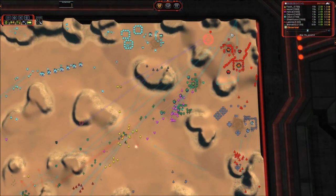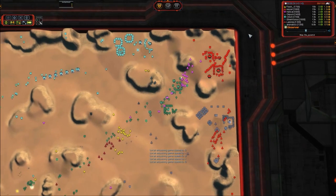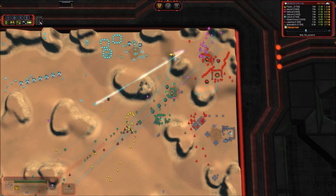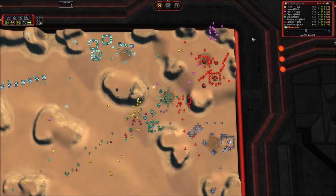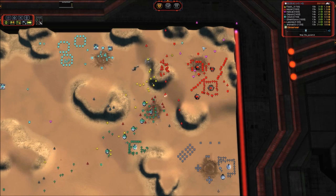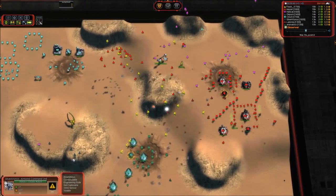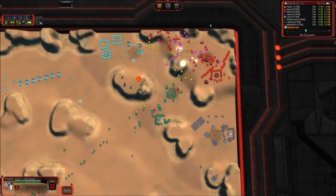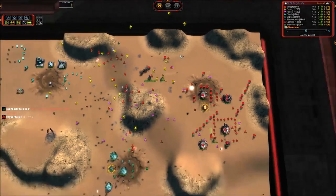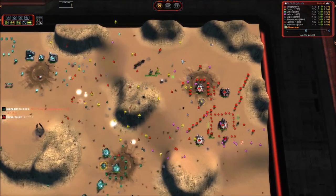They are dropping in the air player's base on the opposite side, accompanied by gunships. Holy cow, this is risky. If they can manage to kill the air player, this will be basically an instant win. If those interceptors had been targeted, they would have killed that Tech 2 transport — it just barely hit the ground.